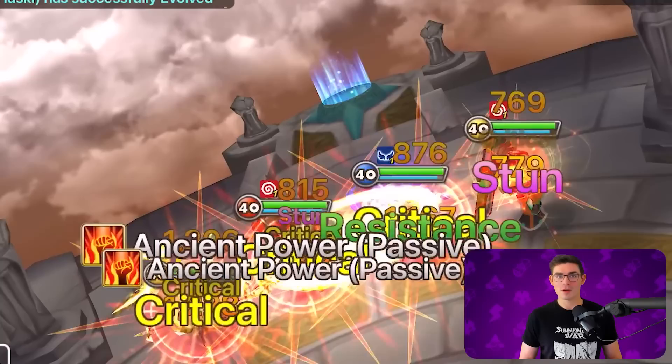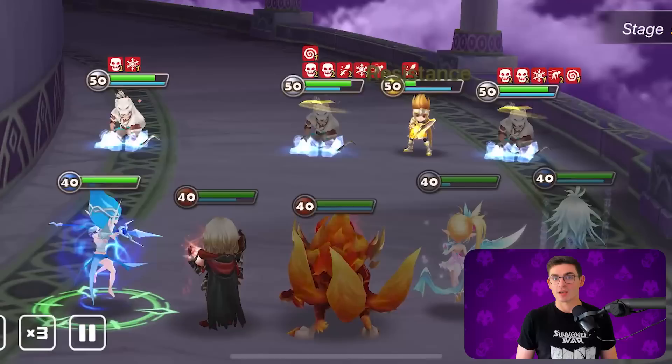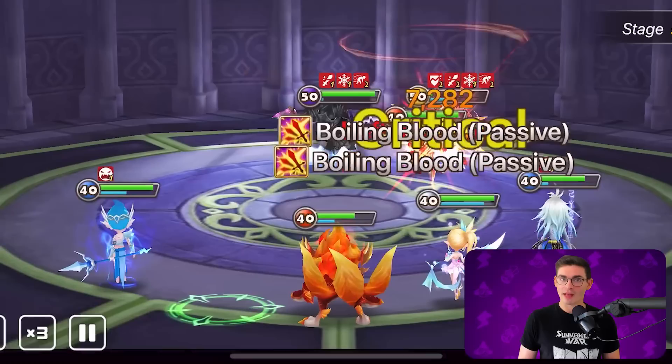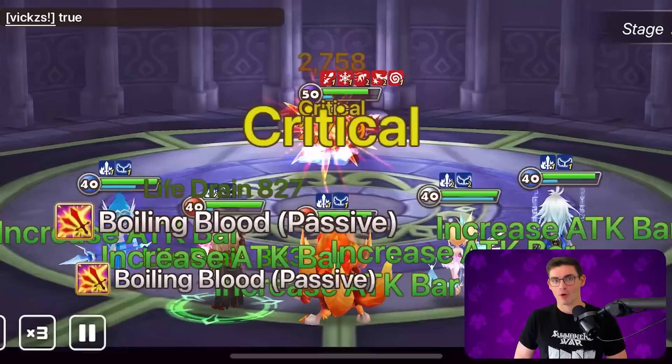Number one is Tyrone, the Water Sylph. It is so important early to be able to clear TOA because it's one of the most reliable sources of frequent rewards for new players — and for everybody, actually. Tyrone's kit is so crowd control focused that I just can't not recommend him. He has a 19% speed lead, he freezes on skill 3 and applies a slow, and he has an AoE attack bar reduction all the way down to zero on skill 2. So that's my top 9 nat 4s for new players. Does my list look like yours? Tell me your top 9 in the comments down below!